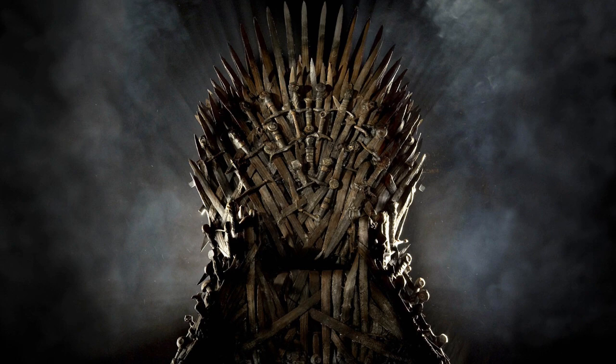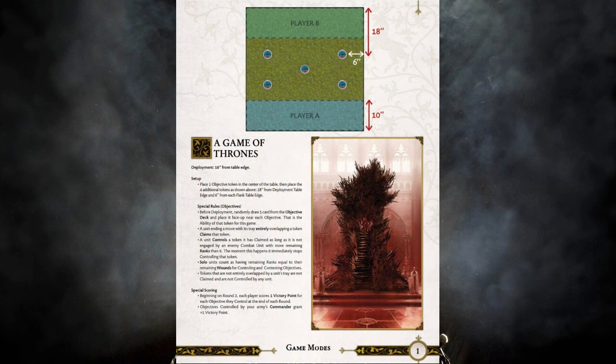The first scenario in the book is probably the one most people consider the basic scenario — A Game of Thrones. The first thing to notice is they've changed the layout for the objectives so that they're fixed. This is something I really appreciate. There's just another layer of complexity, not just for players but for tournament organizers, to have to set up and tear down all these objective things at the beginning of each game. It just chunks things up a little bit, and you can really punish new players by them not understanding where these things are supposed to go. Having them equally spaced out and standard is a really good thing.